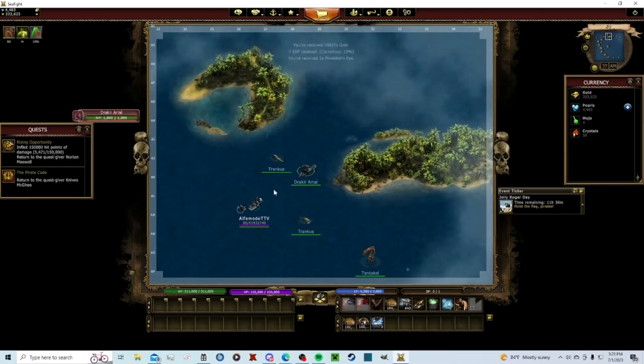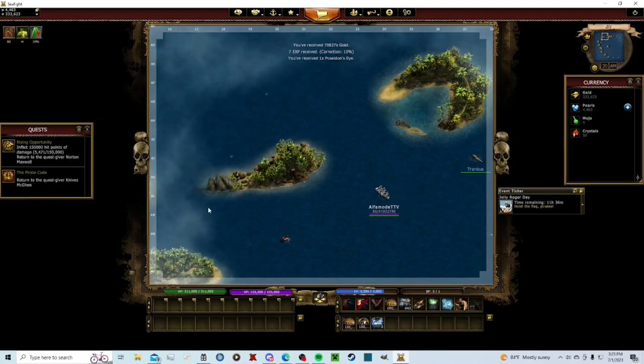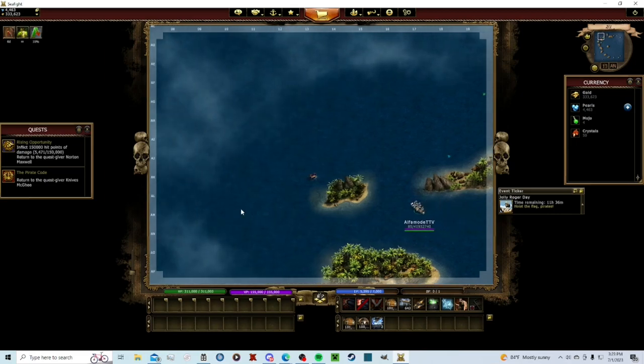Shoot it with elite ammo — we one-shot it. Poseidon's Eye dropped — I think that's what you need for the Atlantis map. That's not going to give you as good rewards though, so it's more of a late game thing. But we did get a Poseidon's Eye and I think that's what you need for the Atlantis map.